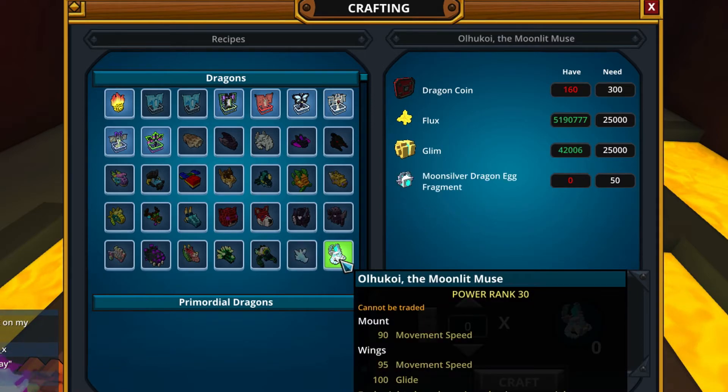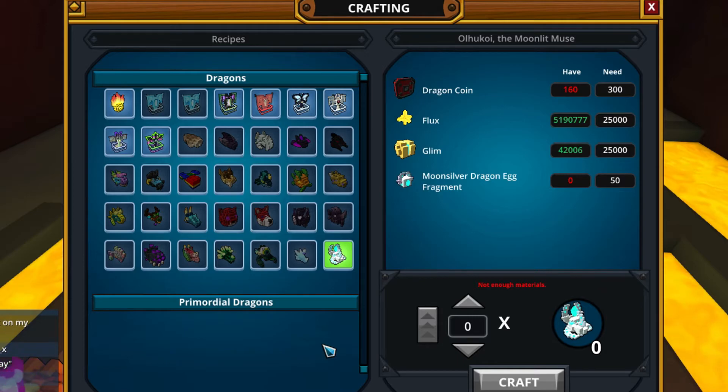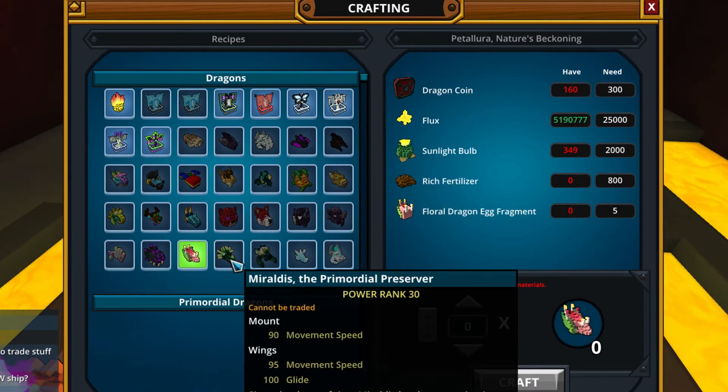The last but not least dragon is Olkoi, the Moonlit Muse — pretty name. For this one you need moon silver dragon egg fragments, and you can get them from the new crafting material from the Daughter of the Moon, which you can exchange in the shadow market for these egg fragments. Strangely, I cannot find new information about this dragon in the new patch notes, so I don't know if it's coming — this is some older footage from BTS which I should have covered about 20 days ago, but work is killing me slowly.